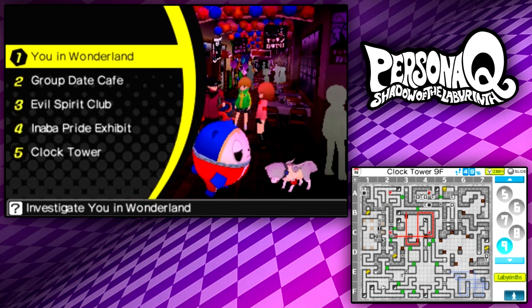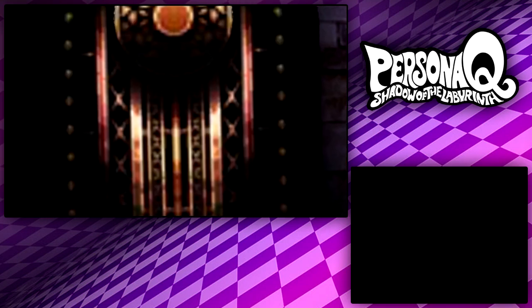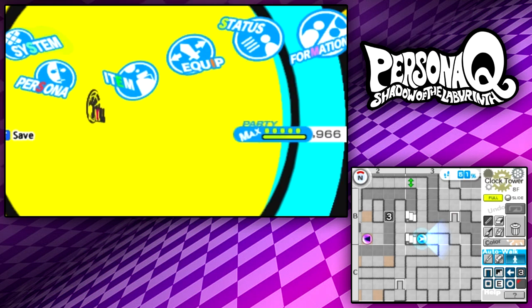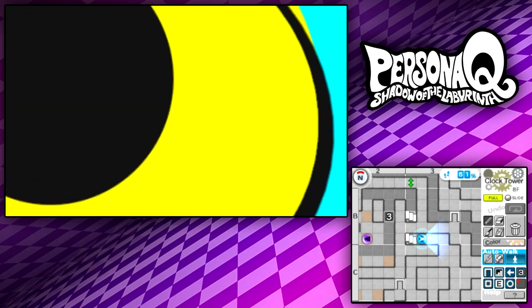Hello everyone, and welcome back to Let's Play Persona Q. In today's episode, we're going back into the clock tower to finish this dungeon and make it to the last floor. I've decided to cut a little bit to resume where we were in the last episode here on the eighth floor because we still have a long ways to go.